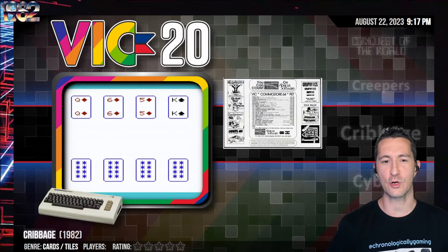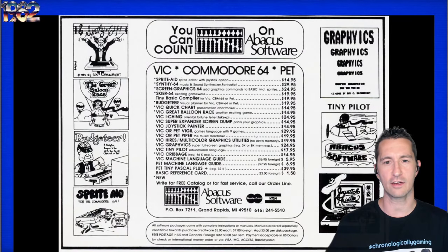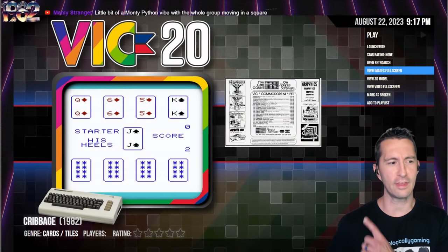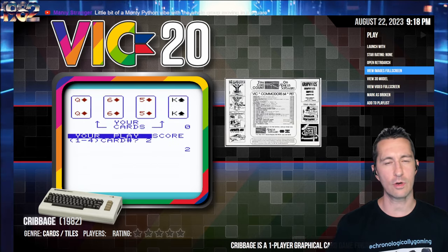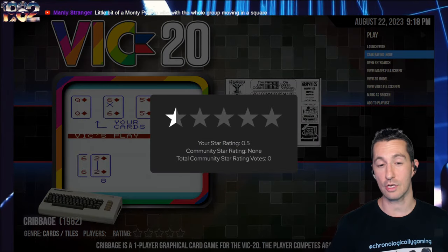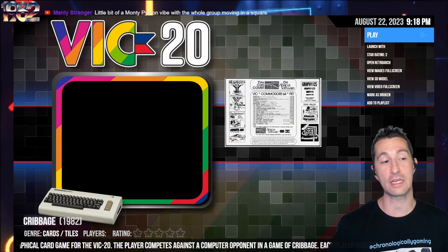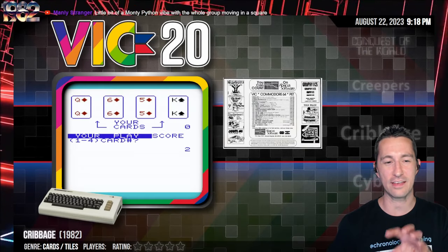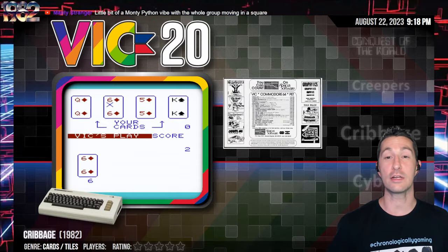We're next on the Commodore VIC-20 and this is Cribbage. All we have for Cribbage is an advertisement flyer by Abacus Software with other titles they released. We are not going to play any games of Cribbage — it's a very simple affair. It is not one of the best games you could play on a home computer. I'm going to say for Cribbage, of all the games you could play at the time, it is a two-star game. It is something you could just breeze by. Let's press forward and see our next game.